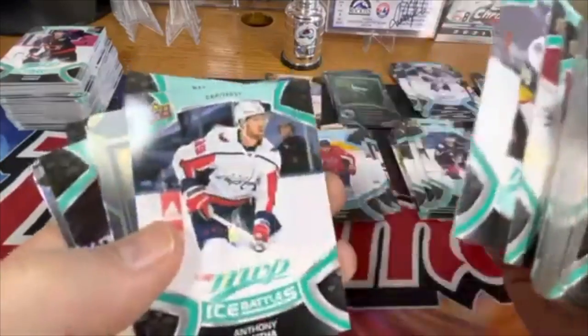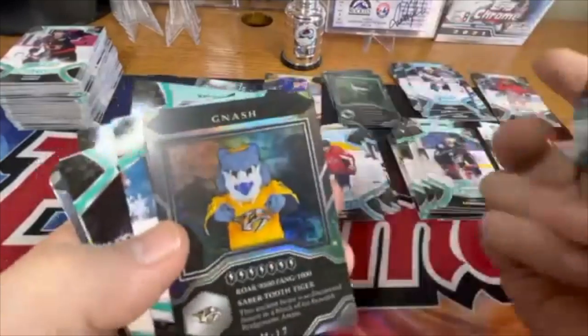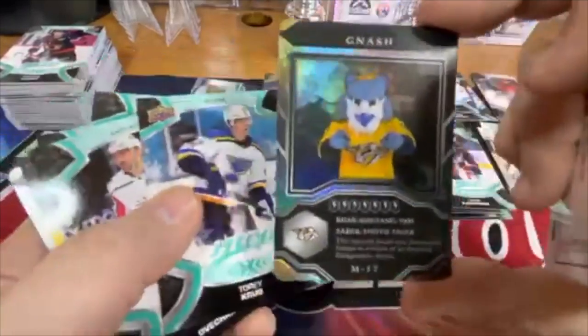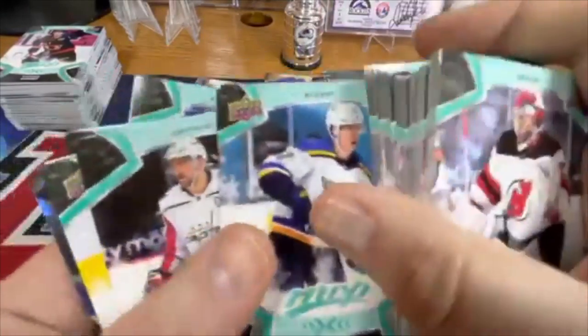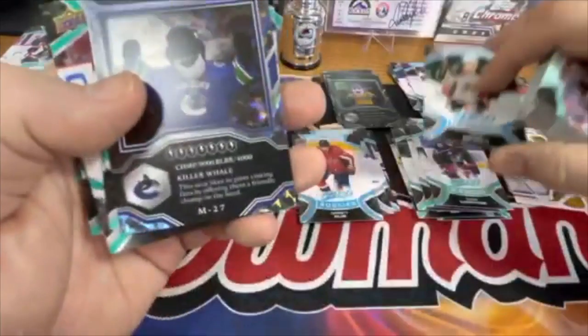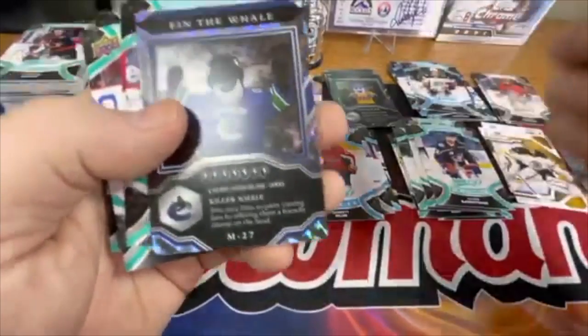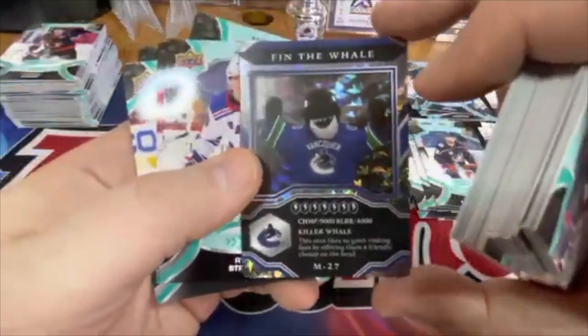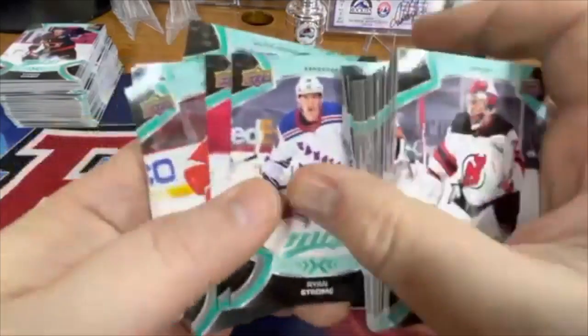Gonna call out my abs players. Another cool mascot — we got Nash — these are cool looking. Here's Alex Ovechkin, Ice Battles Jimmy Vesey — that's the blue version. Finn the Whale — nice, kind of love these cards, very cool looking.